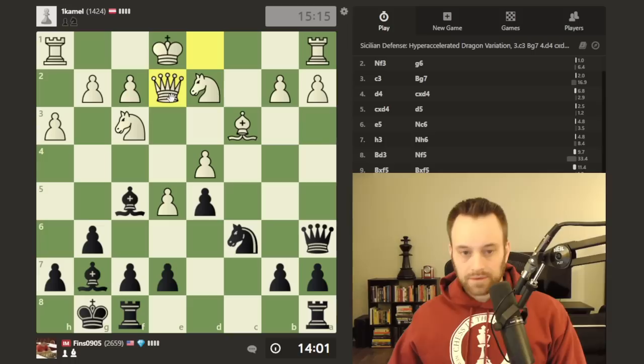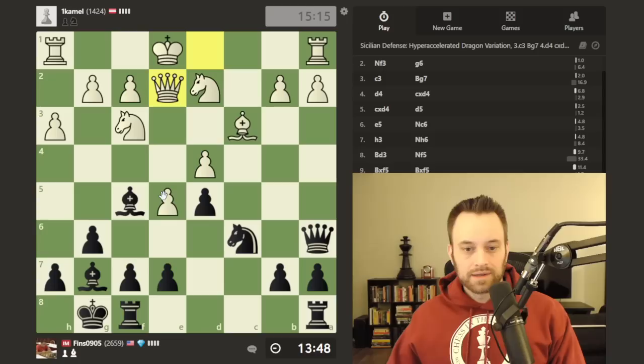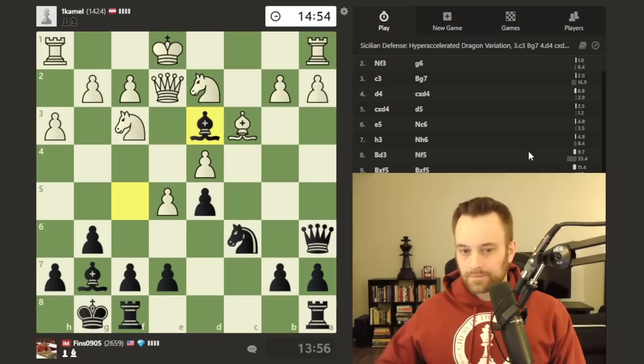Qe2 comes — I'm thanking myself for having held off on playing Bd3, because now I get to do it with tempo. I'm going to play it. I could trade queens too, but I might only be slightly better in that position if at all. I'd have the bishop pair if we traded, but white would get to connect their rooks and the king might not be so poorly placed in the middle. So Bd3 looks much better.